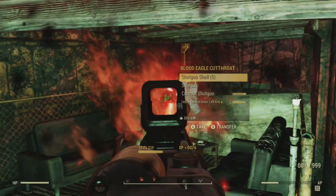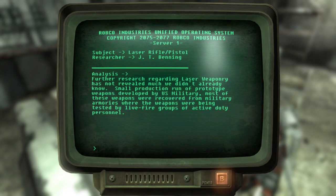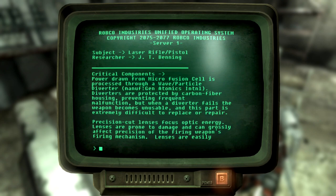In Fort Independence, located in Washington D.C., there is a pre-war terminal with an entry by a researcher known as J.T. Benning. Further research regarding laser weaponry has not revealed much we didn't already know. Small production run of prototype weapons developed by the US military; most of these weapons were recovered from military armories where the weapons were being tested by live fire groups of active duty personnel. Power drawn from microfusion cells is processed through a wave/particle diverter, manufacturer General Atomics International. Diverters are protected by carbon fiber housing, preventing frequent malfunction, but when a diverter fails, the weapon becomes unusable and this part is extremely difficult to replace or repair.